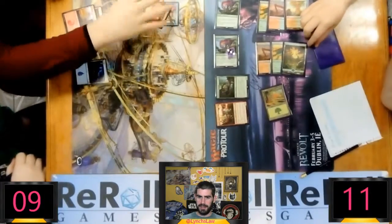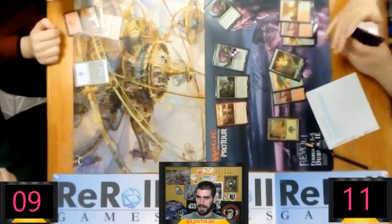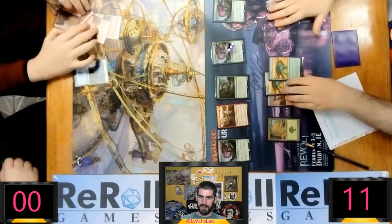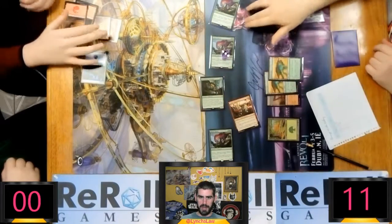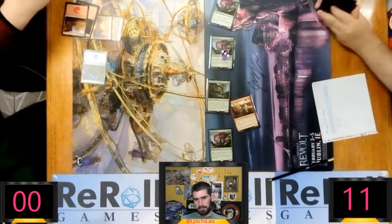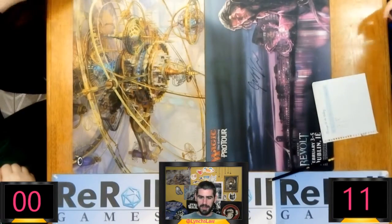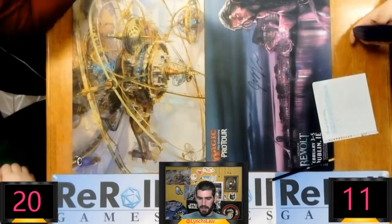He flings him for one — I must have missed that. You see the speed at which he untapped? He definitely said go to combat there — well, it's FNM so it doesn't really matter. And this is way too much damage to stop. What can you do? You're going to be overpowered. Looks like he's showing a foil God. The foil God wasn't going to do anything there because his dinosaurs were way too big. He's going to need to get off to a really good start game two and have a lot of unsummons. I think that's the play.